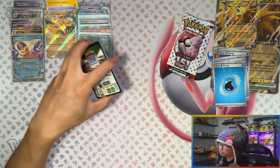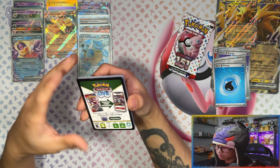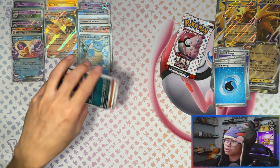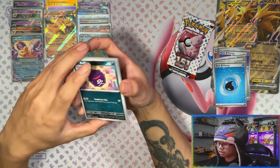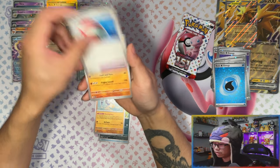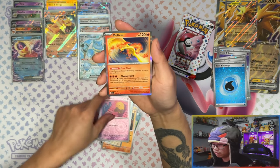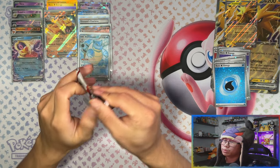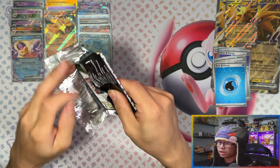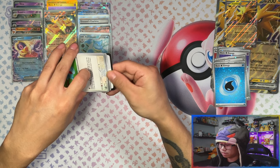Two packs left and we've got four full arts — wow, this is definitely redemption time for the mini tins. The quality on these code cards is disgusting though — little bumps and imperfections. Last pack from the mini tins. Still not a single IR — where are all the IRs?